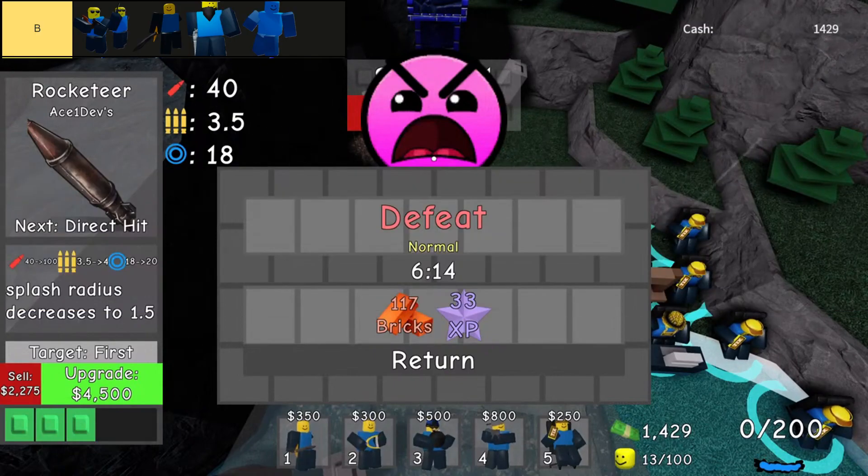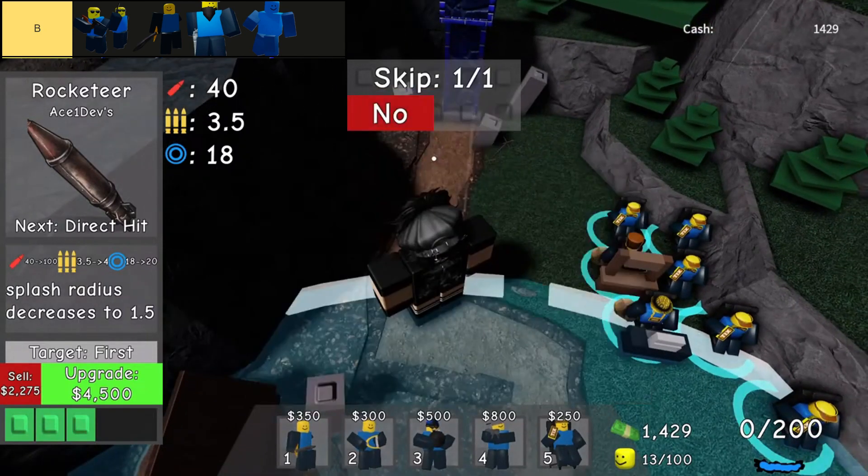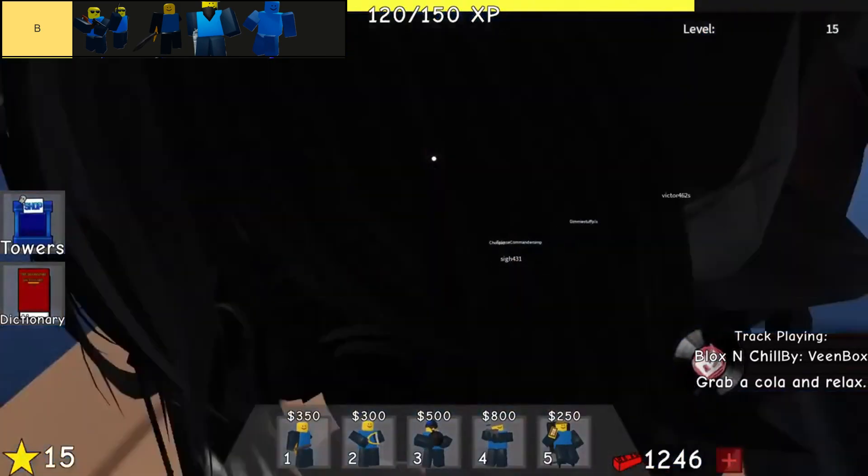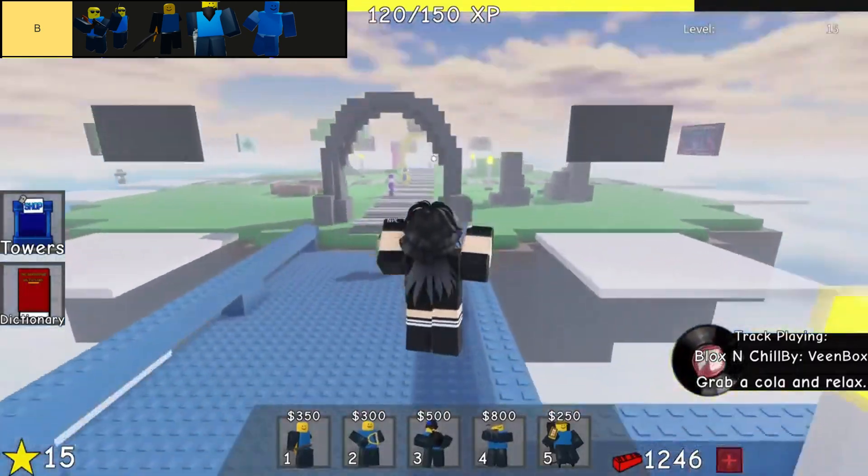B tier towers strike a balance between affordability and situational effectiveness. While they offer decent value for their cost, they often pale in comparison to higher tier towers due to their relative weakness. These towers serve as reliable additions to your lineup, filling strategic gaps rather than standing out as powerhouse units. They are dependable choices that contribute to your defensive strategy without necessarily being the mainstay heavy hitters.